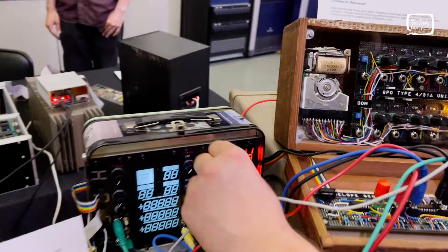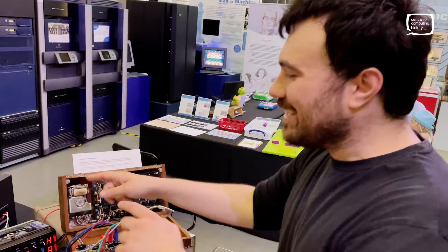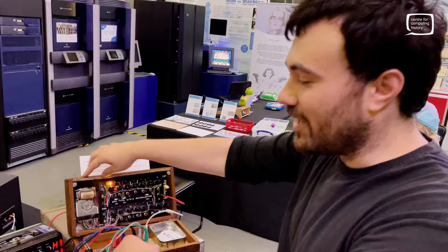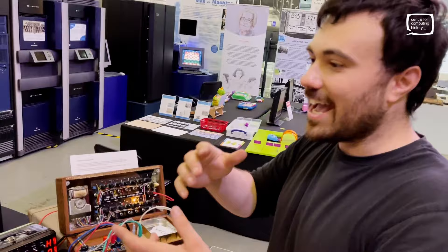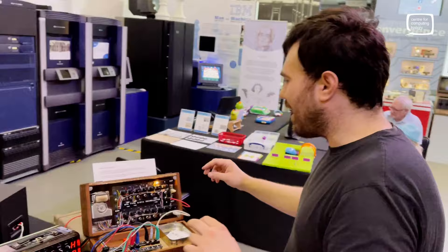The uniselector is from an old telephone exchange. When you dial a number, that goes to one of these uniselectors, which spins around to the next number, then you dial the next number — it goes to the next one, eventually connecting through all of them to reach your destination. So this used to be in a telephone exchange, but now it's a musical sequencer — somewhat musical, unlike my nan.